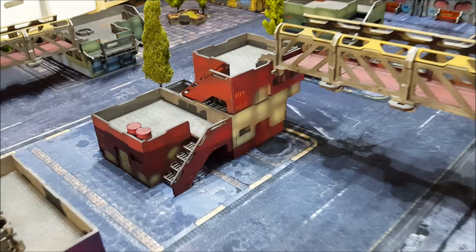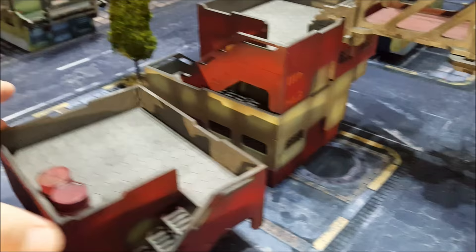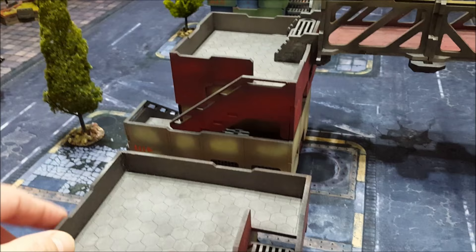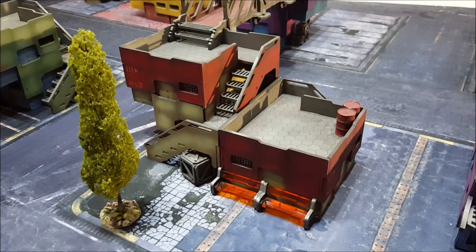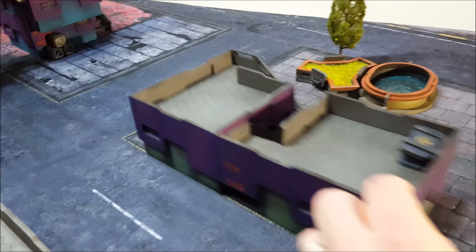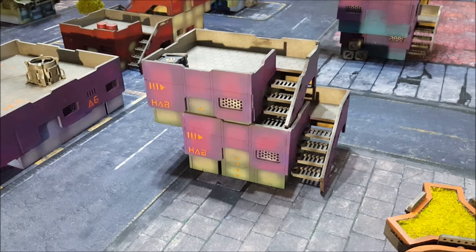Talking about these buildings, I really like this modular design - these square boxes. These are three separate building units here, but as you can see I've put one on top of the other to give a two-story structure rather than a one-story structure, and this one backed into that to give it a large chunky building look. Over here, two little square buildings just pushed together to make it look like a larger building, and you can stack one on top of the other.